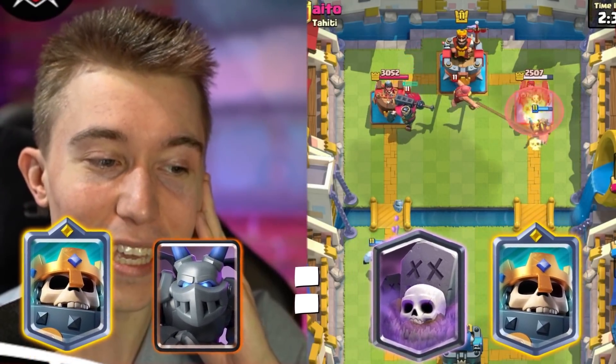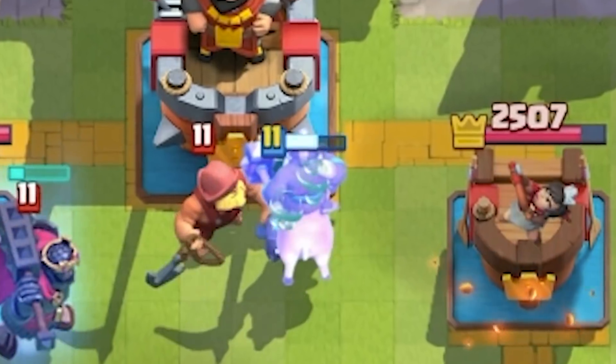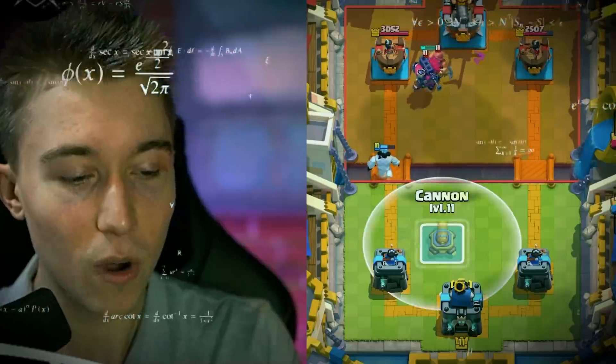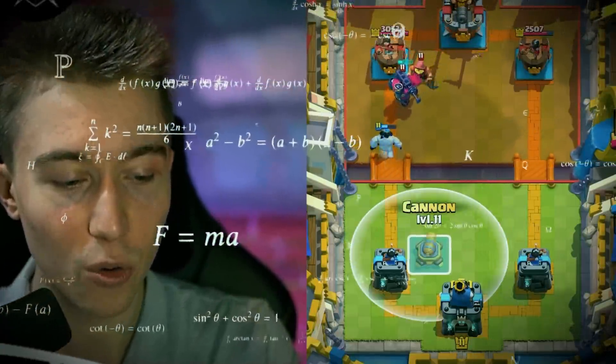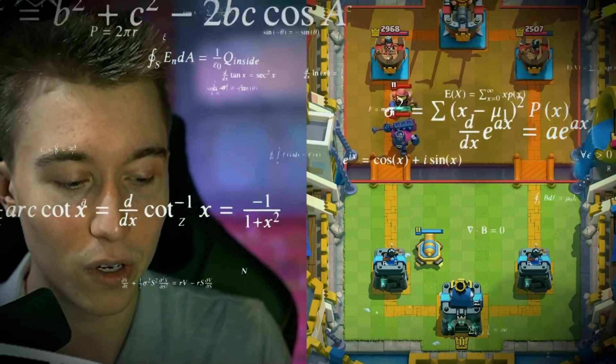It's not going to be the easiest matchup, but if we play it perfectly I believe we can make it happen for the memes. I want a Cannon early on to make sure it's going to disrupt the Graveyard. We're dropping it here so it's also able to pull the Skeleton King and kill the Graveyard Skeletons — that would be ideal.